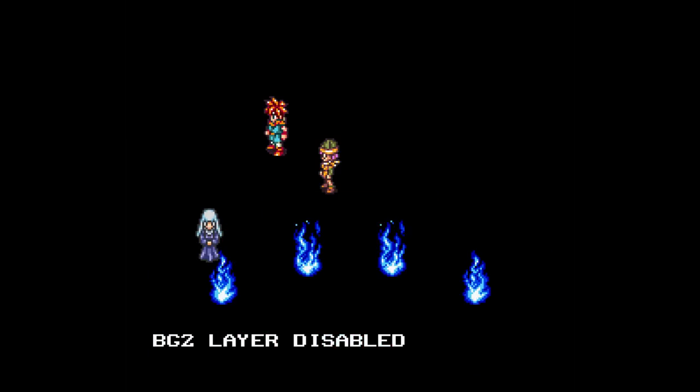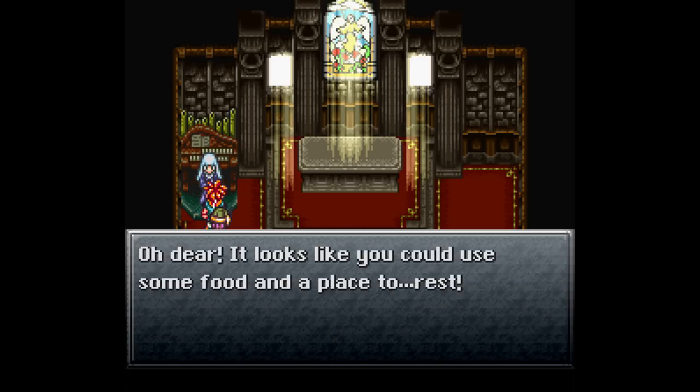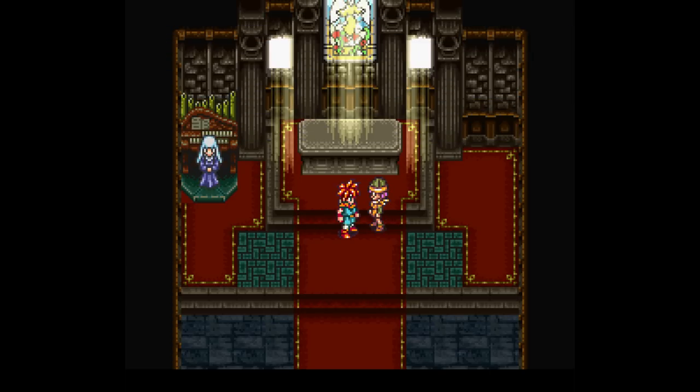All those effects you see in Chrono Trigger — whether in a cutscene or opening a book on the floating continent — you'd assume the game just brings them out of thin air. Actually, no. What's happening is the game preloads all these effects into the background, and when they're ready to come into the scene, they change layer priority. So before that scene triggers, the flames are in background layer 2, and when needed, they come up to the front.